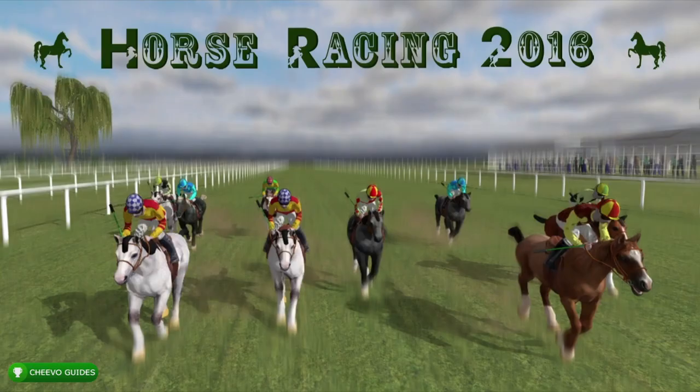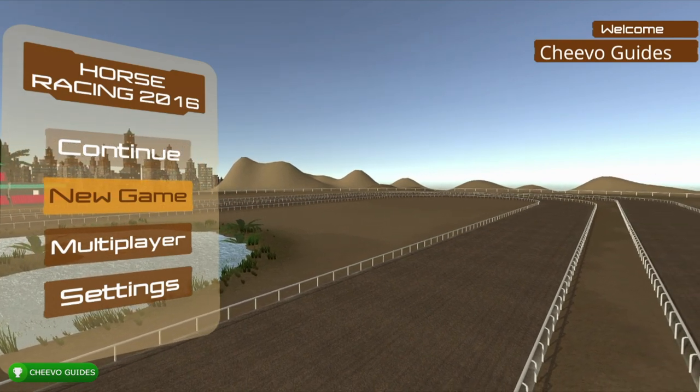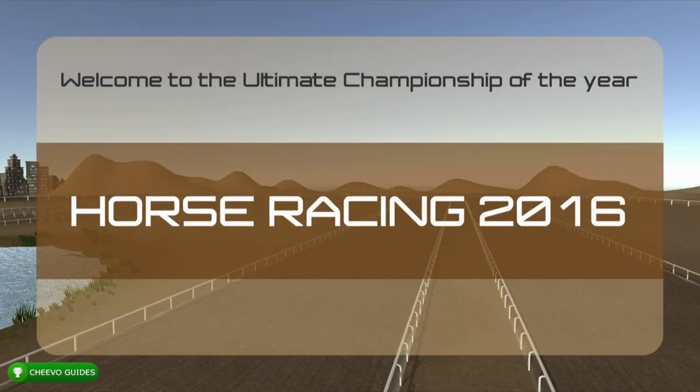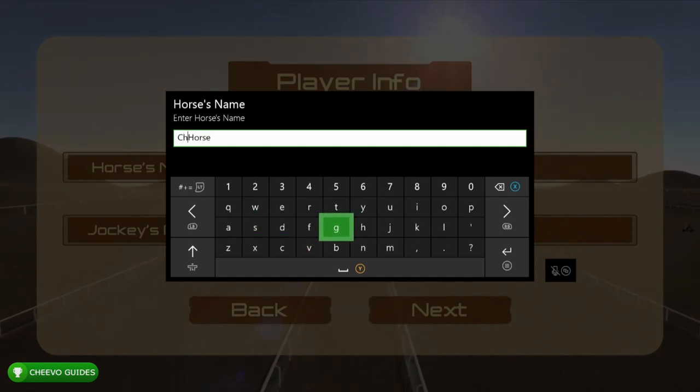What's up guys, this is back here again with another achievement guide. Today we're going to be focusing on Horse Racing 2016. This game is $9.99 and it's an easy two-hour completion, however this game was recently on sale for 99 cents, so hopefully you guys picked that up.